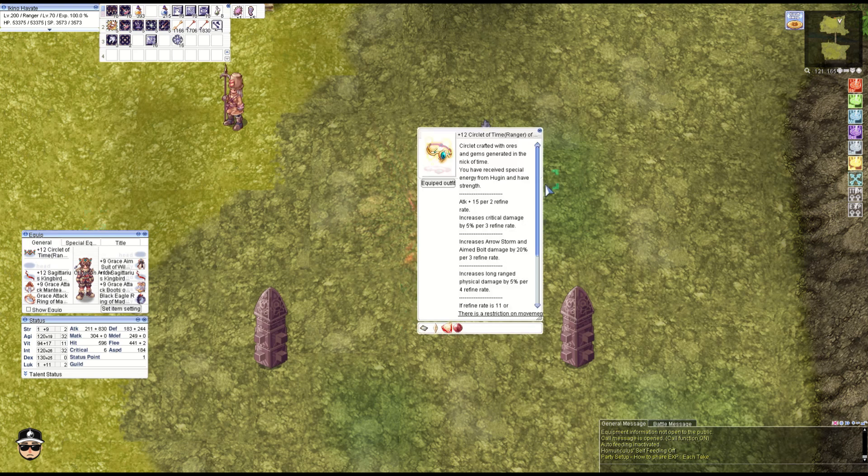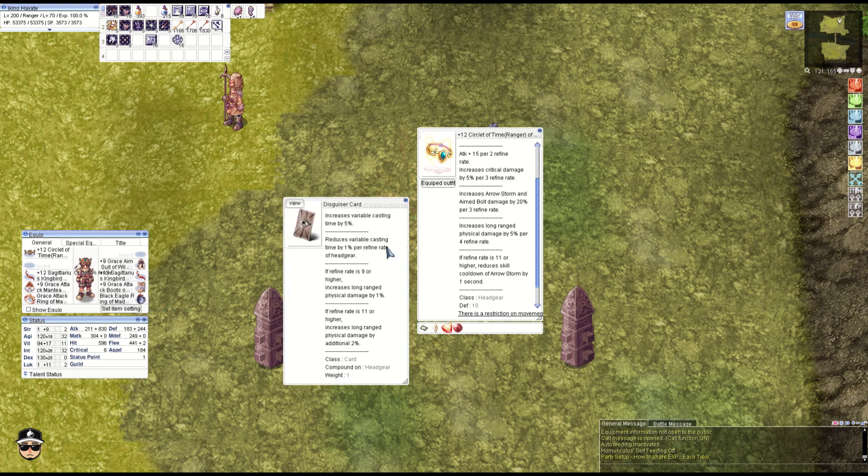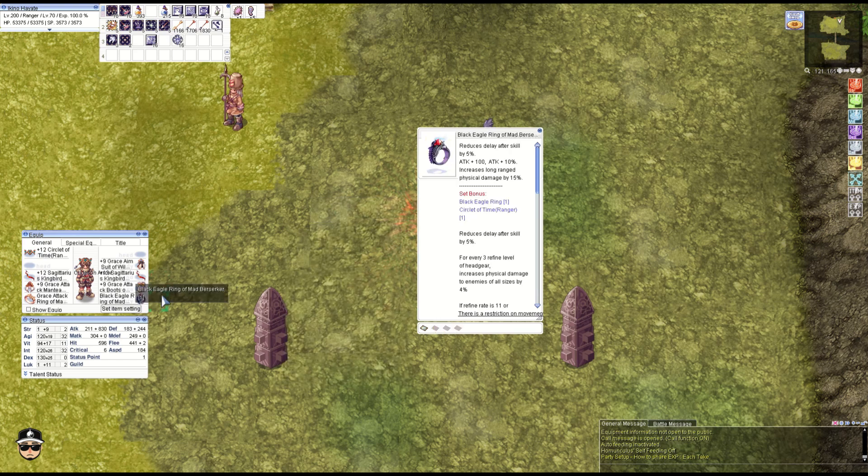Technically it's not an OCP, but the build uses Circle of Time for Ranger Aimbolt damage, Strength Jewel 3, which combos with the Black Eagle Ring — which is actually a Kachua item rather than an OCP — and Master Archer and the Disguiser card for extra long-range damage.